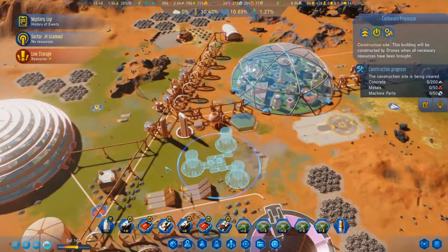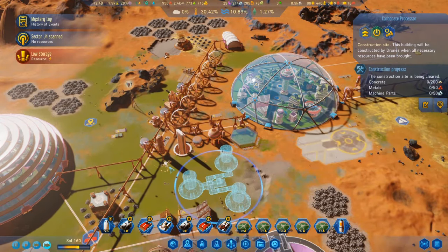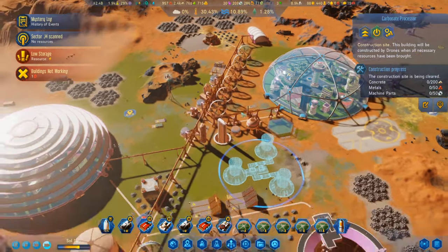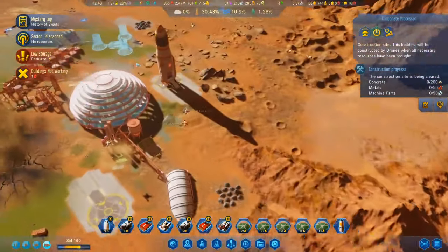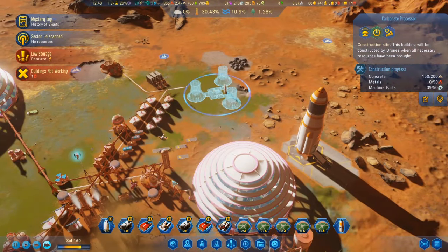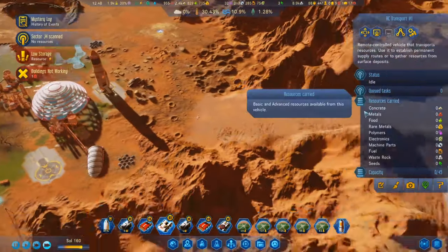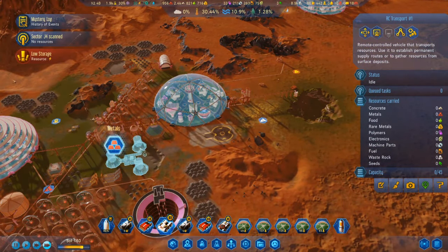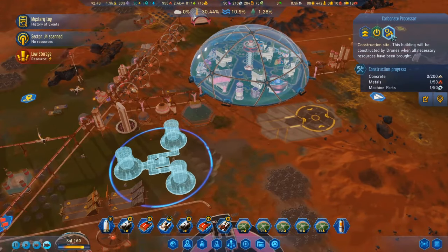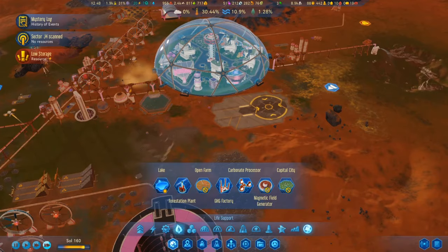Construction sites are being cleared. We need a lot of concrete, metals, and machine parts — we should have enough machine parts. The problem is going to be getting the metals here, but I have an RC transport. Maybe I should have the carbonate processor out here instead.